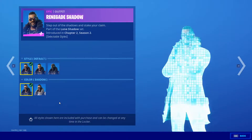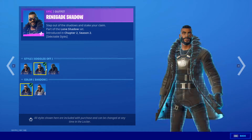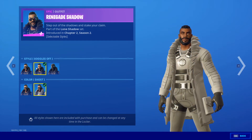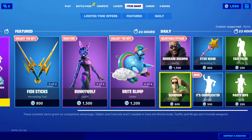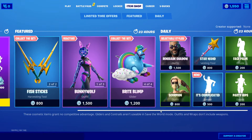Runegade is in the shop — his outfit has selectable style options: this one, this one, and this one. If I were to pick one I would go with the white style. And Scorpion is back from Season 5 as well.